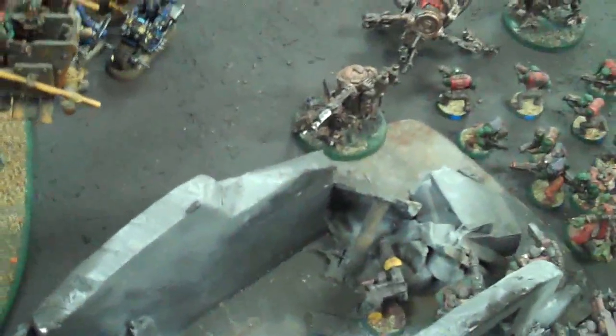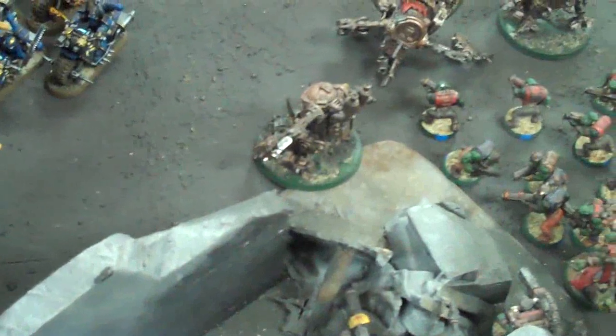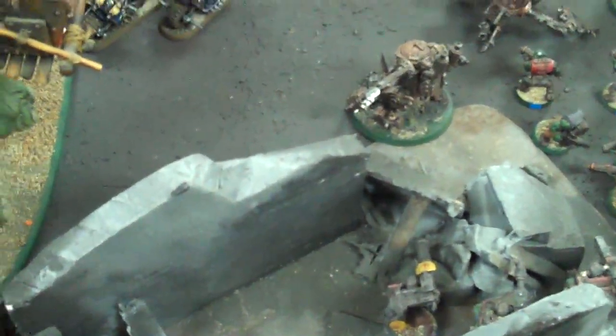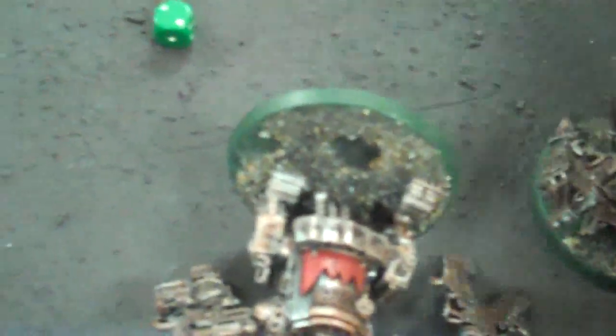I will attack with my five attacks. Are you fearless? Yes. Toughness test - if you roll a six it's instant death because it suffered an unsaved wound. Strength 10 attacks - three hits, wounding on twos, two dead. No saves - but I did lose the combat. I'm fearless, though.